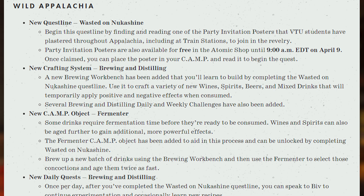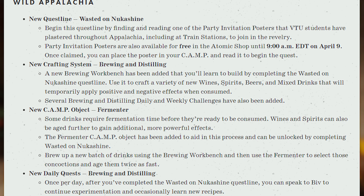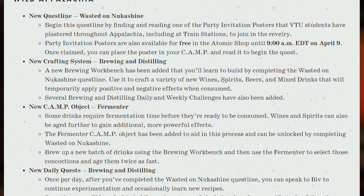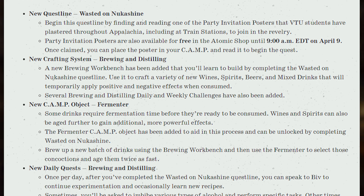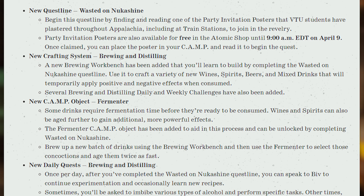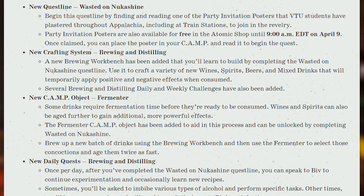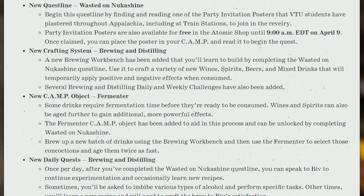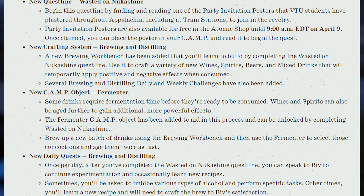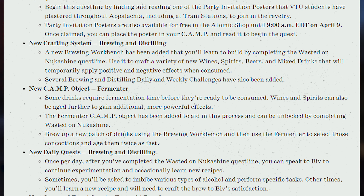We've got the new questline, Wasted on NukaShine. Begin this questline by finding and reading one of the party invitation posters that VTU students have plastered throughout Appalachia, including at train stations, to join in on the revelry. Party invitation posters are also available for free in the Atomic Shop until 9am Eastern Time on April 9th. Once claimed, you can place the poster in your camp and read it to begin the quest. This is nice because you don't have to go find VTU if you haven't discovered that location yet.